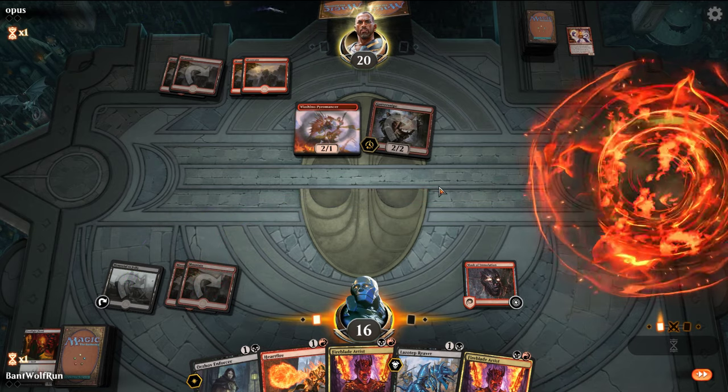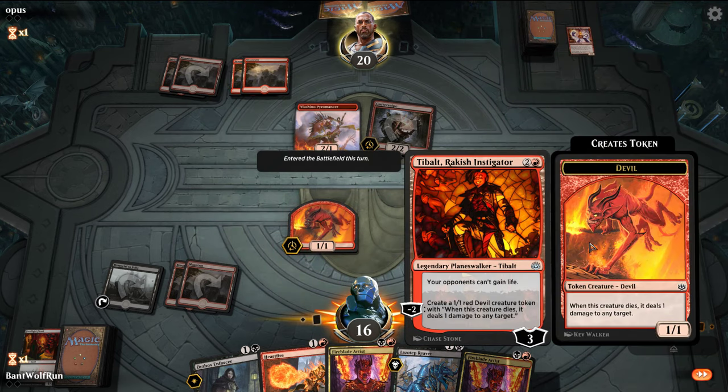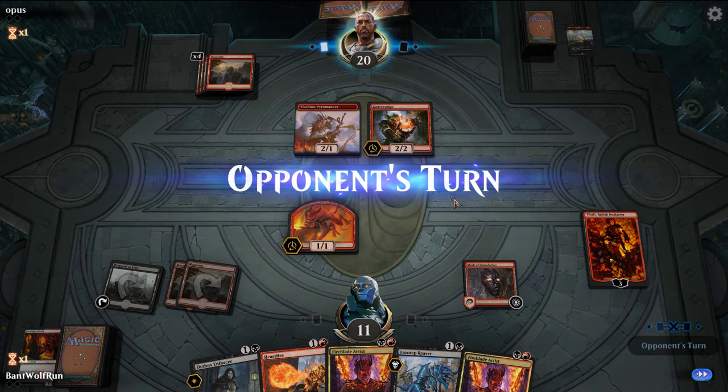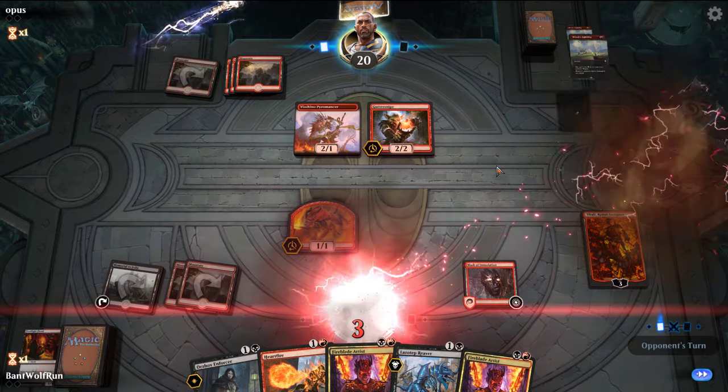Let's just go mana-efficient here. This may also incentivize them to point removal at Tybalt for the time being. It looks like they have a burn spell in hand. We're way down on the opponent here. We actually don't have too much in this matchup from the sideboard. Okay, so they're just going face here — it's effectively one mana, five damage.